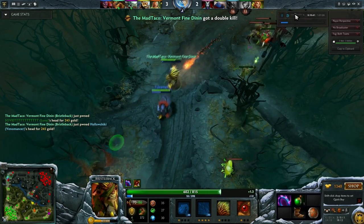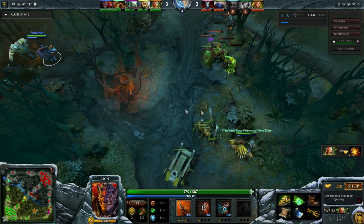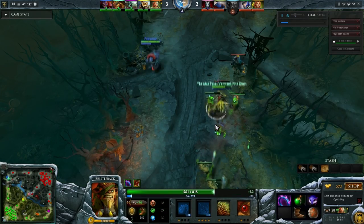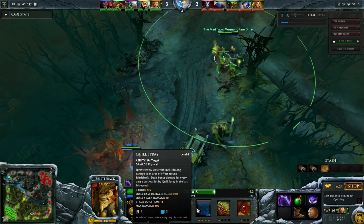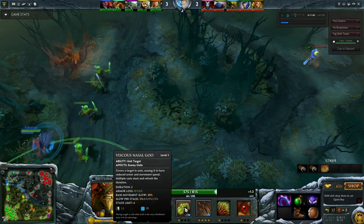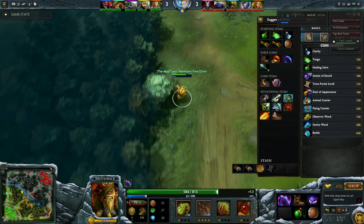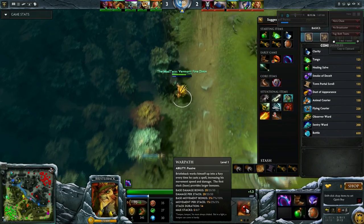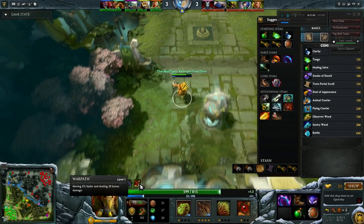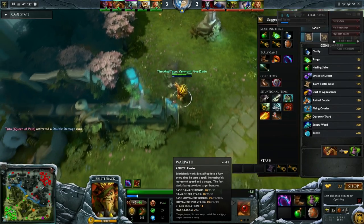Lion has an immense amount of lockdown with Earth Spike and Hex, which means Bristleback can stay on top of a hero longer than he really has any right to. The more stacks of Quill Spray and Nasal Goo I get on somebody, the quicker they're going to die. Bristleback's last skill, Warpath, actually does give him some carry potential. It's a passive - as you use abilities, you gain stacks of Warpath, up to five, six, or seven depending on level. It gives you a damage bonus and a movement speed bonus.